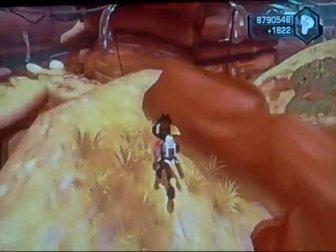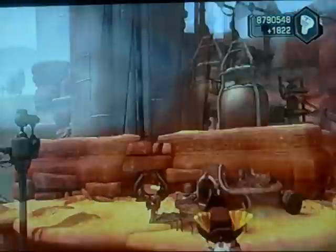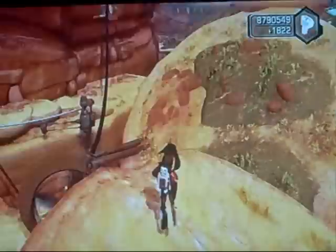It doesn't do much but it's really cool because you can do a shortcut to get over there to get the hollow plant piece. Really useful, but only if you have Clank. One cool thing is when you go over here you go right through the sidewalk.